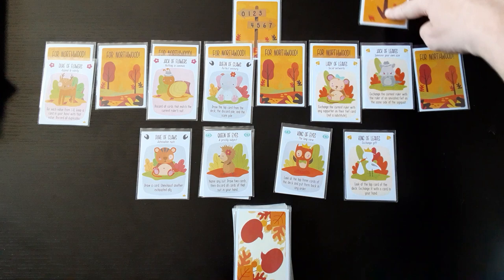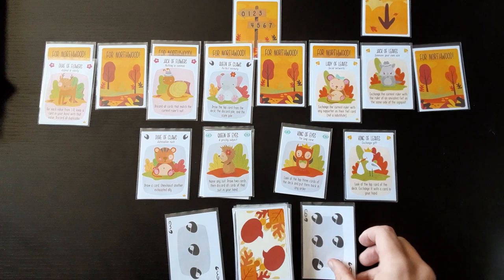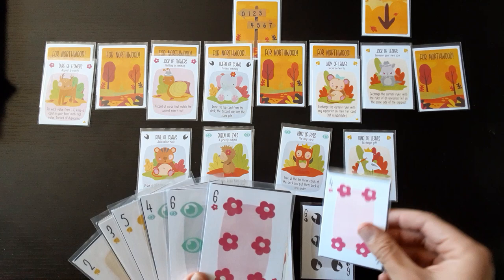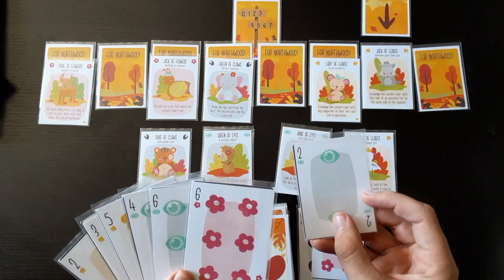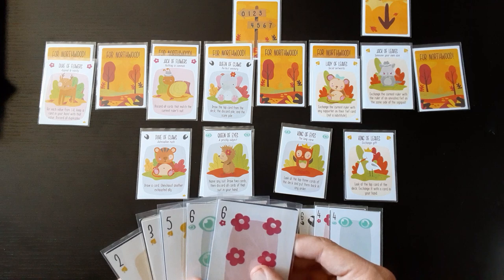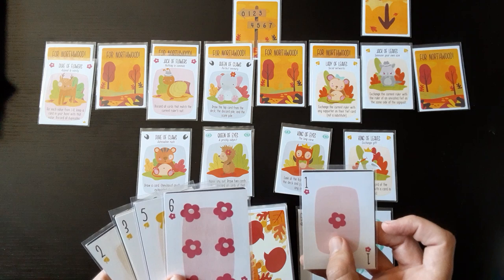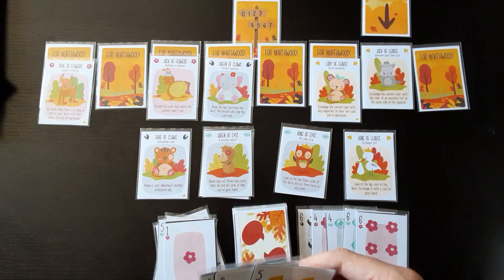We need six tricks. I got three — I can take that with a six. Next one: three of flowers — I can take that with a four. Got two, four more. I can take that one. Okay, three more. I can take that one. Now I think I'm doing too good — I got all of them. I just need one more.